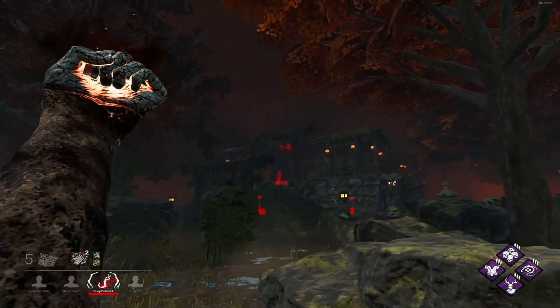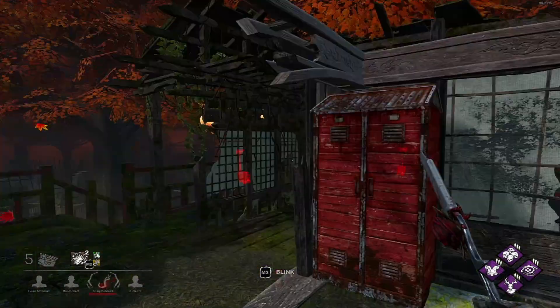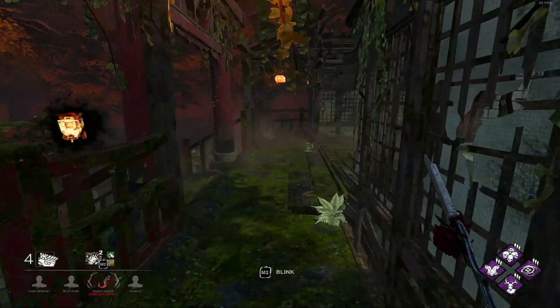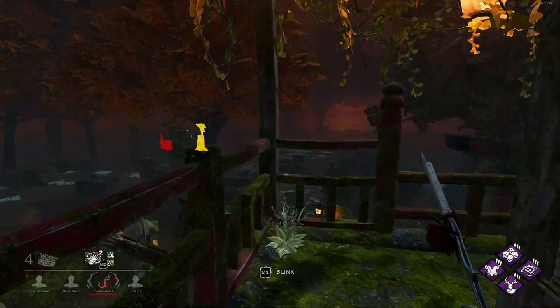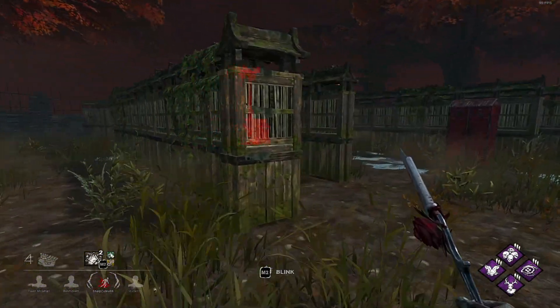I'll try to get a viewpoint by blinking up to the top of the main building — that's basically how you play this map in general. You use the main building for line of sight constantly to tell you where to go, and if they ever come across the middle area you're just trying to get as many tags as possible. I see Steve all the way over there and someone going for a save, so I'll go for that rather than the Laurie directly off hook.